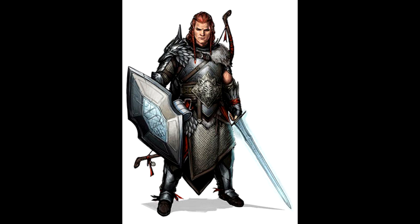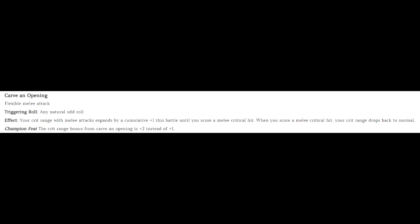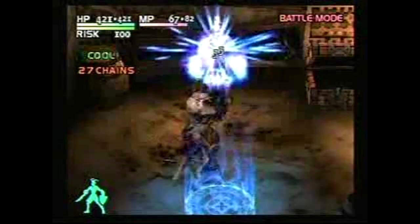While the escalation die provides an excellent inverse to risk by making prolonged encounters dangerous, it doesn't quite go far enough. To reflect this, we'll be enacting a house rule allowing the maneuver Carve and Opening to be available as a feature. This maneuver activates on odd rolls and grants a cumulative plus one to critical threat range until a critical hit is landed and the threat range resets itself. While this is normally restricted to melee attacks, we'll be expanding this house rule version to include ranged attacks as well. The flexible attack maneuvers fill a similar niche to chain abilities, being activated based on the actual attack die rolls. The choice to opt for offense or defense is up to the player's choice in build, and as such, I won't fill in specifics.